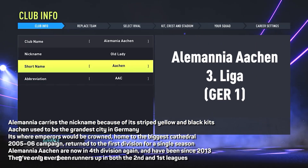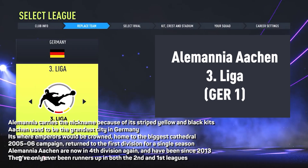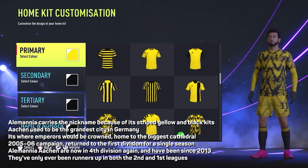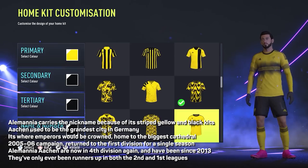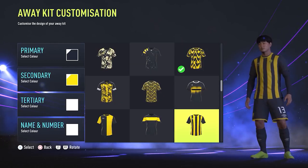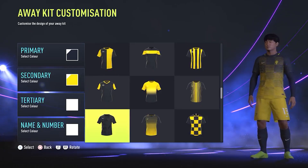Alemannia Aachen carried the nickname the Potato Beetles, or the Kartoffelkäfer, because of their yellow and black striped kits. Aachen used to be one of the most prestigious cities in Germany — it's where emperors would spend their time, it's where they were crowned, and it was home to the biggest church in the whole of Germany. The football team has never had quite the same level of prestige. They've only been runners-up in the first and second divisions, and they've never won a league higher than the fourth division.